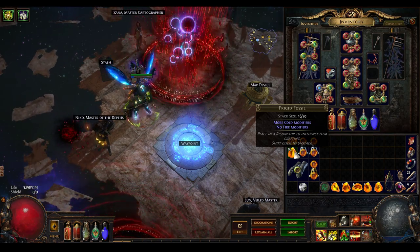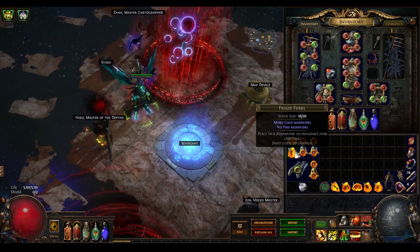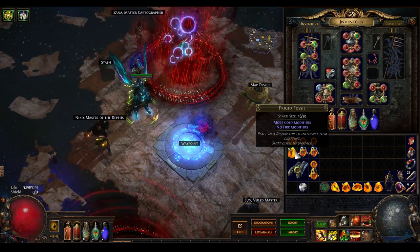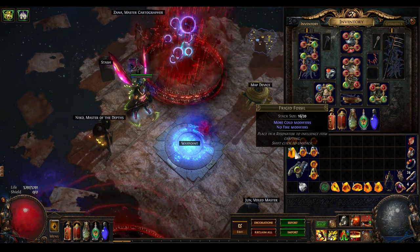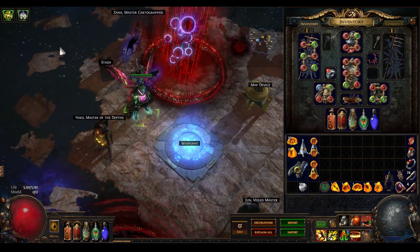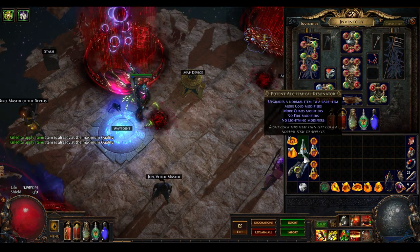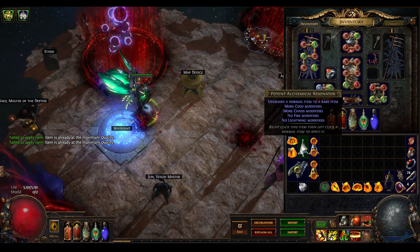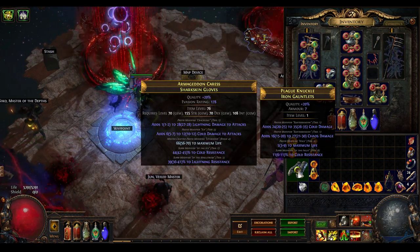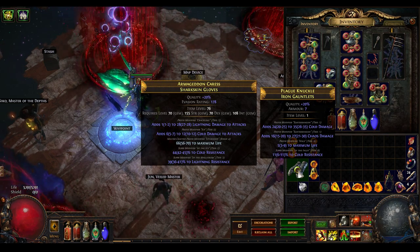You can't get both cold and fire on the same item, because if you have a Frigid Fossil and a Scorched Fossil together, the 'no fire modifiers' cancels the 'more fire modifiers,' so you won't normally get both. The best way to demonstrate is just to fire one off. This is my item level 1 set of Iron Gauntlets — I'll get it quality first. This result has more cold modifiers, more chaos modifiers, no fire and no lightning. We hit everything we wanted: adds 24 to 35 cold damage and adds 16 to 27 chaos damage. Those are the two rolls I was looking for. You're not guaranteed to get them, but there's a pretty good chance.